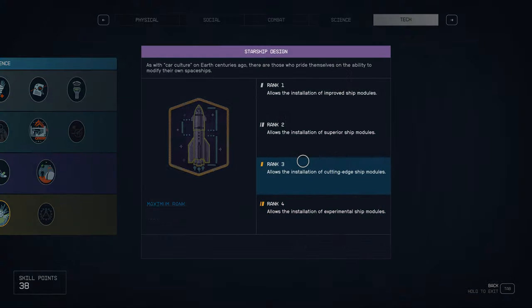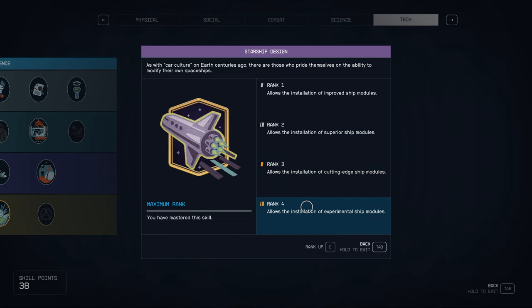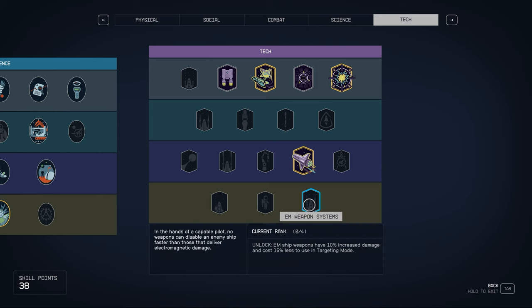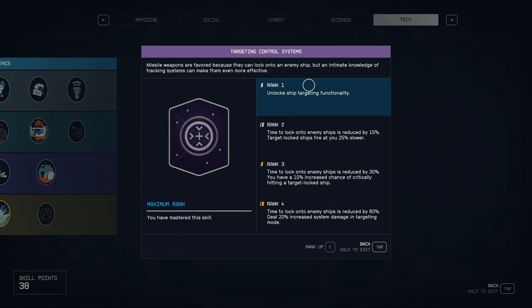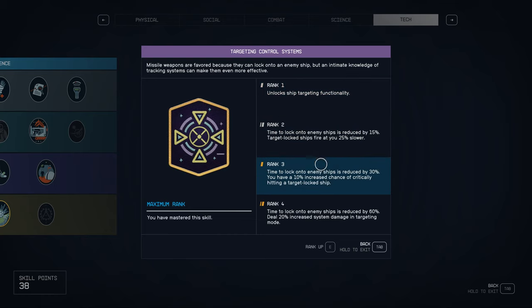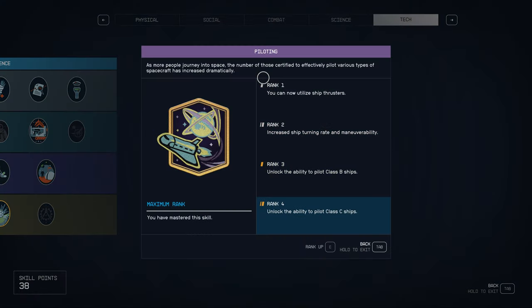First thing, we're going to need a few prerequisites. The first one is Starship Design — I recommend at least rank 2, but try to get to rank 4 if you can. Next is Targeting — we want at least rank 1, but again, rank 4 is even better. And lastly we are going to need Piloting rank 4. You can easily upgrade this skill in the Vanguard Pilot Simulator on Jemisin, or check out my other video on the quick XP exploit. You'll be ranking this skill up in absolutely no time.